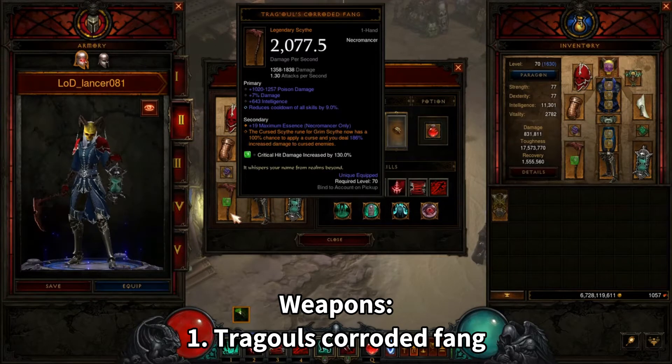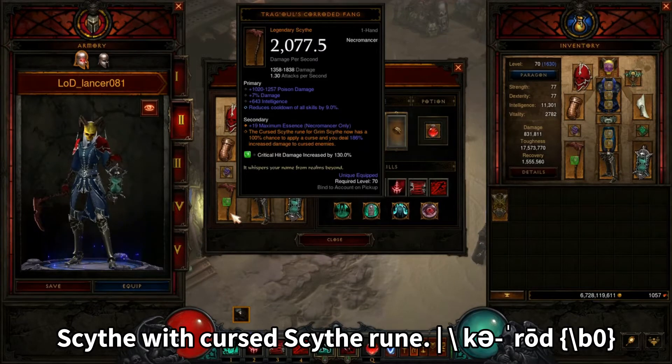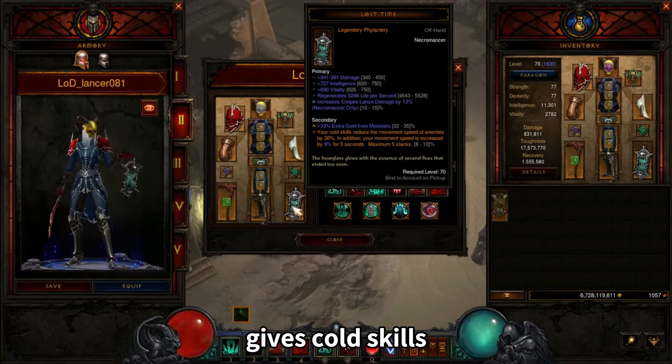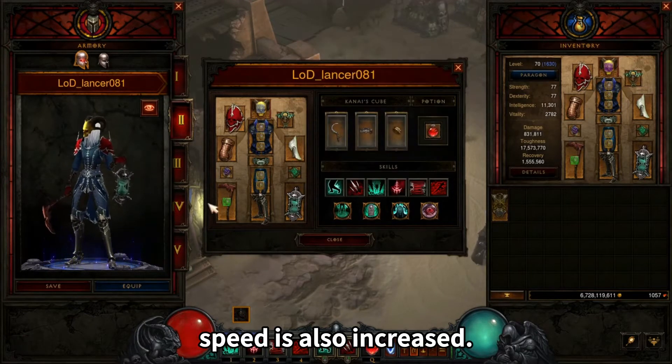Weapons: Trag'Oul's Corroded Fang conveys additional increased damage for Grim Scythe with the Curse Scythe rune. Lost Time gives Cold skills that decrease the movement speed of enemies, while your Necromancer's movement speed is also increased.